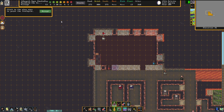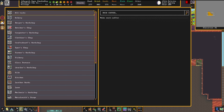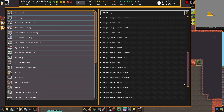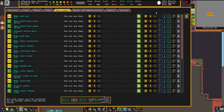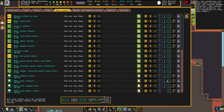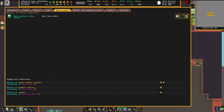We are going to need, finally, chests and cabinets — it's only a matter of time until we get a mayor. We are at 53 people by now, this city is growing at an insane speed. So we are going to need the rock cabinets, the rock weapon racks, and the rock armor stands.